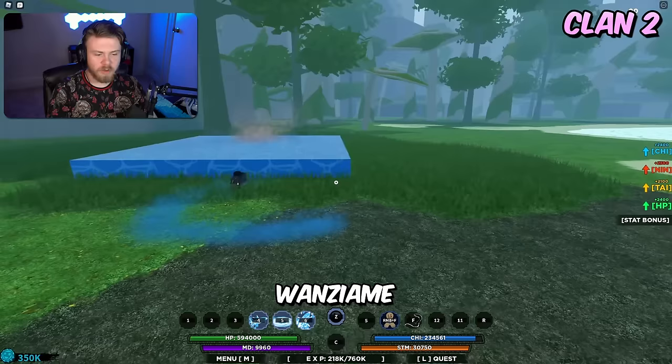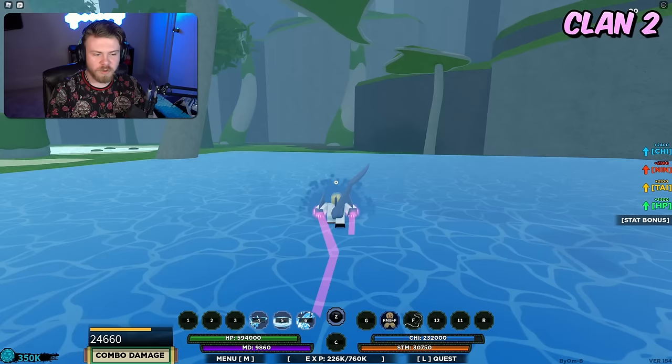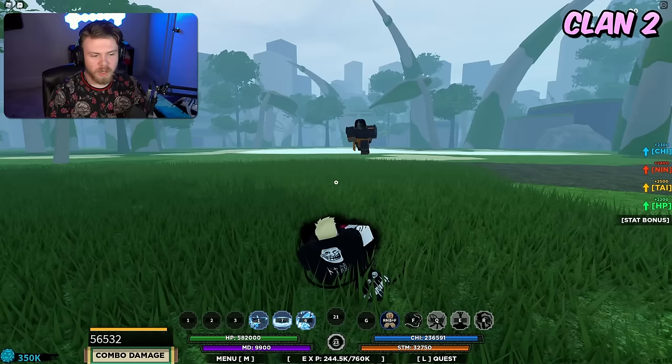Up next is Wanzi Anime. The strength is the really good mode — it makes you invisible, allows you to go around, and M1s actually drain a ton of chi from them. The weakness is that the actual abilities are really not that good.